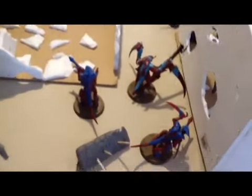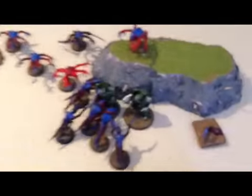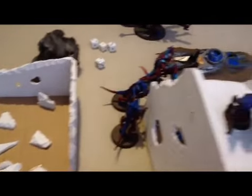Space Marine turn five — the remaining squad held out, didn't do much. Some units consolidated into terrain. The Terminators still survived — absolutely incredible, they just don't want to die. Tyranid turn five — Termagaunts moved up to the far objective. The Terminators kept killing my guys, so the Ymgarl Genestealers came in to help. The Carnifex moved up and shot but did nothing. Warriors came up to help. We rolled for turn six and got it.